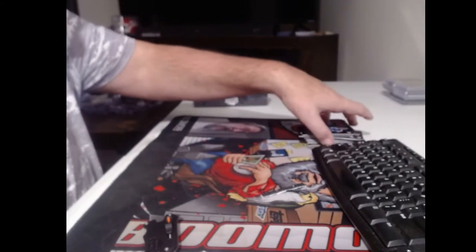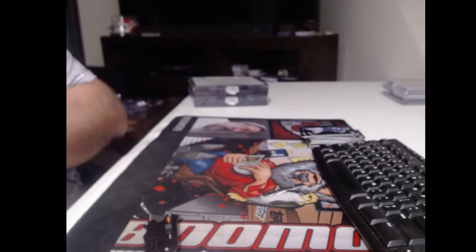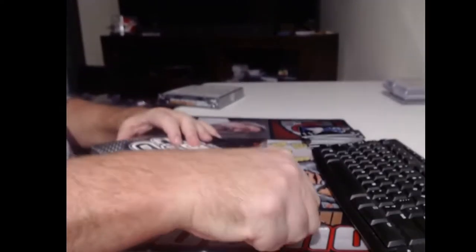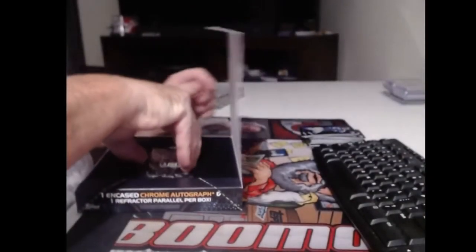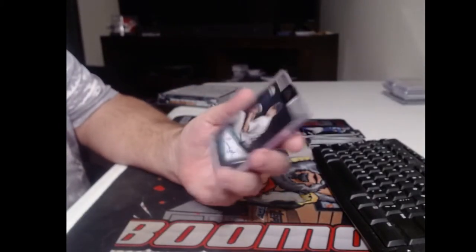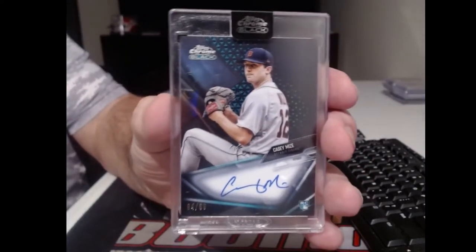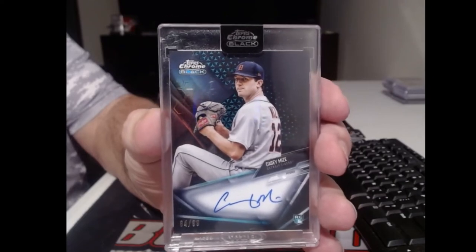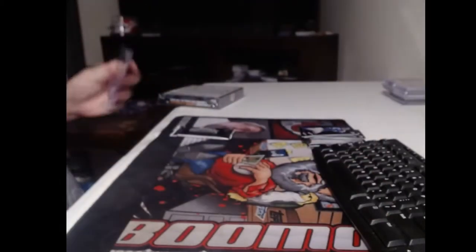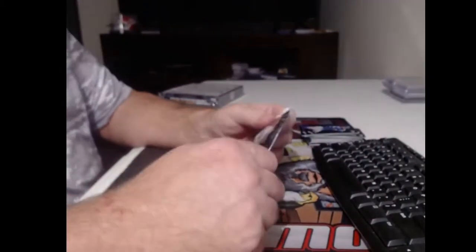How about a superfractor autograph? Dave, he's a good rookie to 99 - Casey Mize for the Tigers. I think this guy will win a Cy Young someday. Just a bigger prediction. Casey Mize.